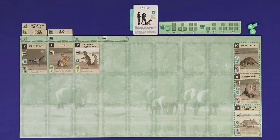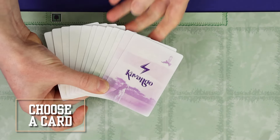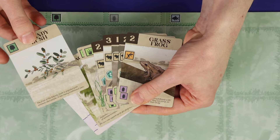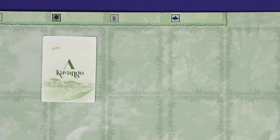The first step of a turn is choose. Simultaneously, all players look at the cards in hand and choose any one they wish to play, placing it face down and keeping the rest of the hand separate. You may choose any card without restriction, even if you can't play it in the next step.